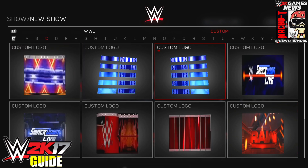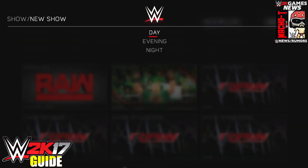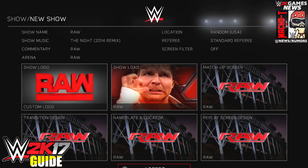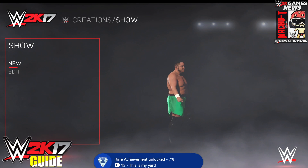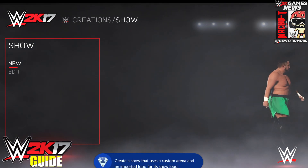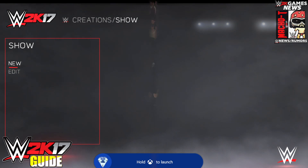Any logo will do — it doesn't really matter. Then go to 'Create a Show,' create a new show, and change two things: the arena — set it as the custom arena you downloaded — and the show logo — set it as the logo you downloaded. Save it, and once you go back out into the menu you're gonna get the achievement. Very simple.